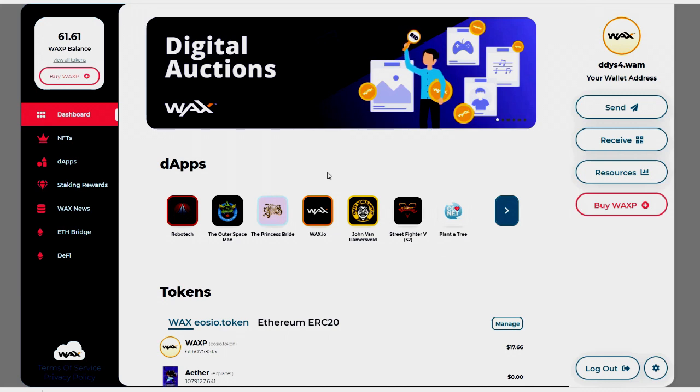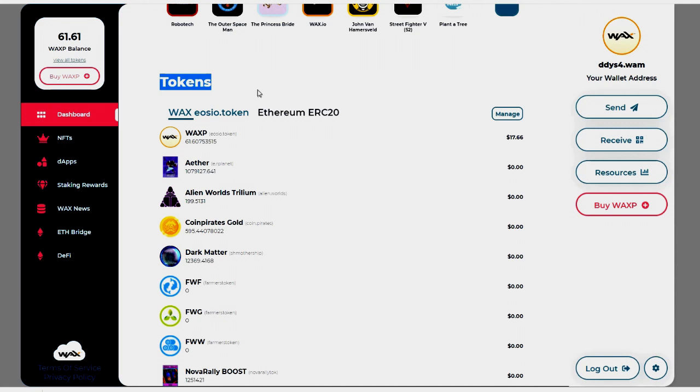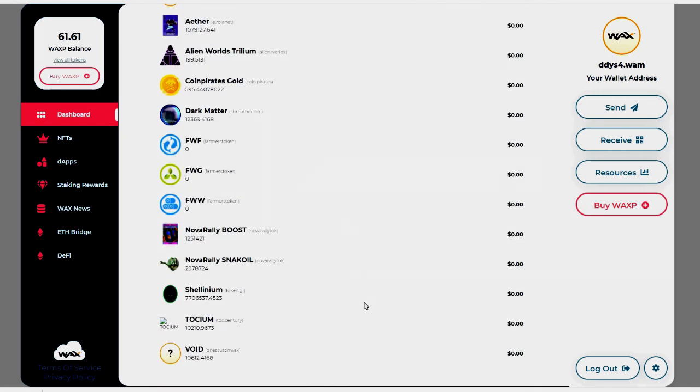This is the WAX Cloud Wallet dashboard. If we scroll down we are going to see tokens. The only token you'll have in your wallet when you first set it up will be WAX P — you will not see all these other tokens. These are tokens I have manually added; these are all games that I am currently involved with.